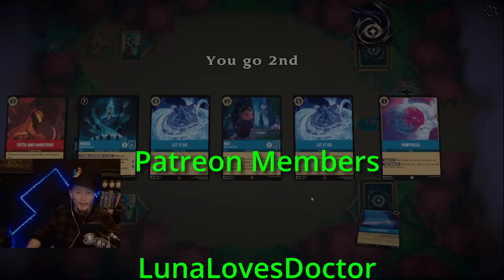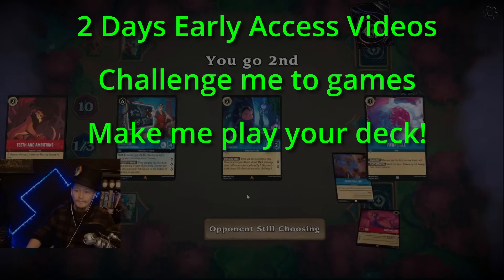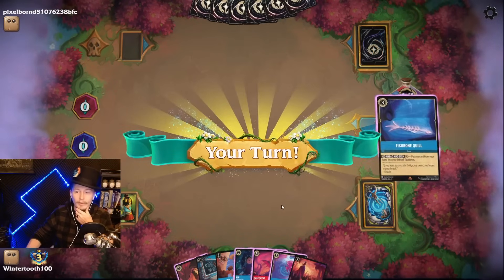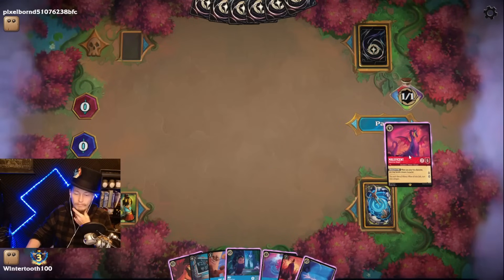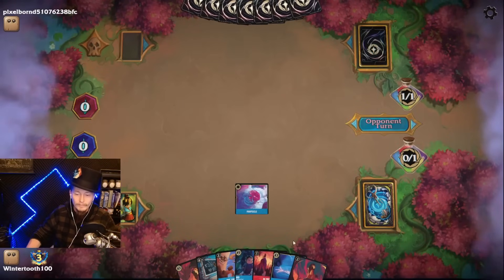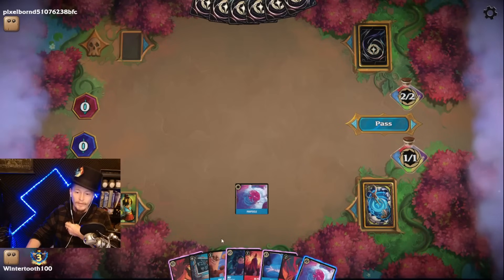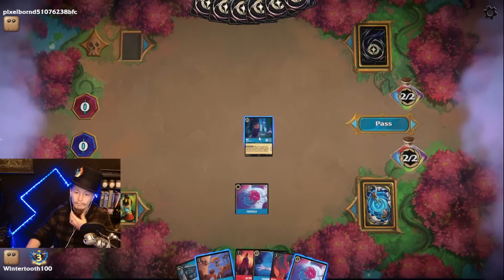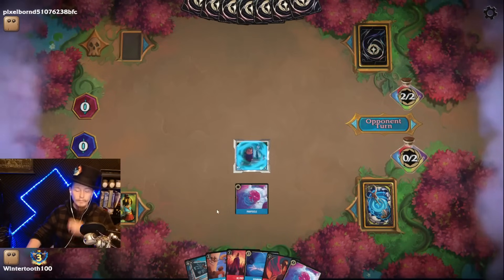Going second — the world is back to normal. Looking at the opening hand. Teeth and Ambition's not bad. Got some ramp as well and some easy inkables. The Fishbone's going to show my colors, but it's fine. Scar — definitely need to get this Fishbone down. Another Pawpsicle. I think we're inking the Teeth. Get a Noe down; he can sing One Jump Ahead so we can get double ramp next turn.